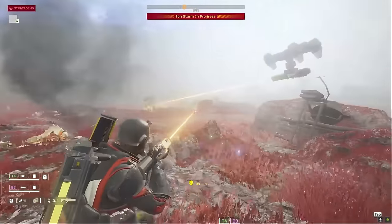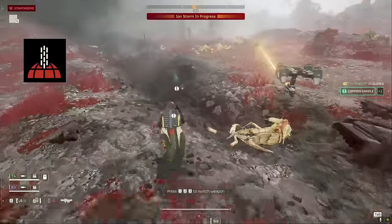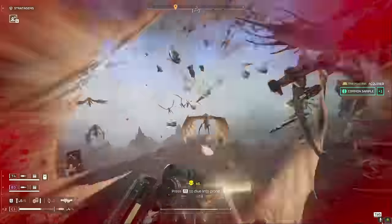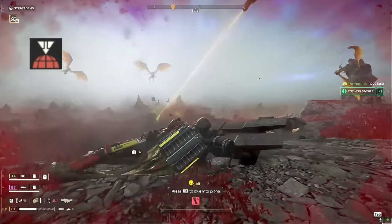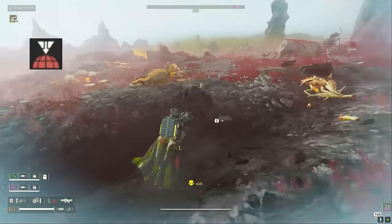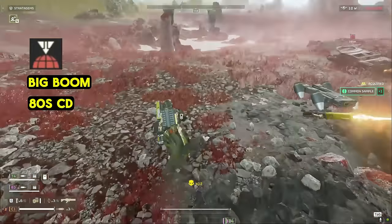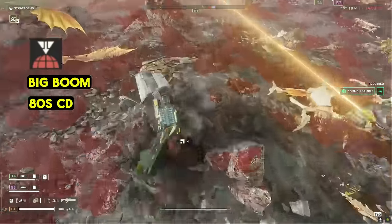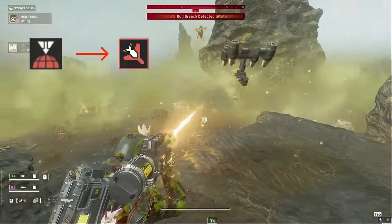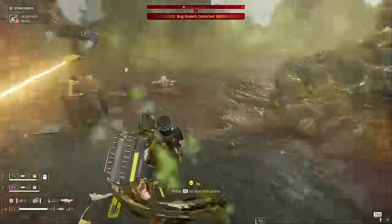You can sub the strafe and run out for the orbital gatling barrage if you prefer a similar effect, but we do need at least one stratagem dedicated to dealing with bile spewers in addition to our grenade pistol. Finally, we're taking the orbital precision strike — it acts as a quick, low-cooldown delete button for the more obnoxious enemies: impalers, chargers, and titans. With a huge explosive radius and only an 80-second cooldown, it's hard to leave this one at home. You can swap it for the 500kg if you want, but until that stratagem gets buffed, I think the orbital precision strike is just better, even considering its two charges.